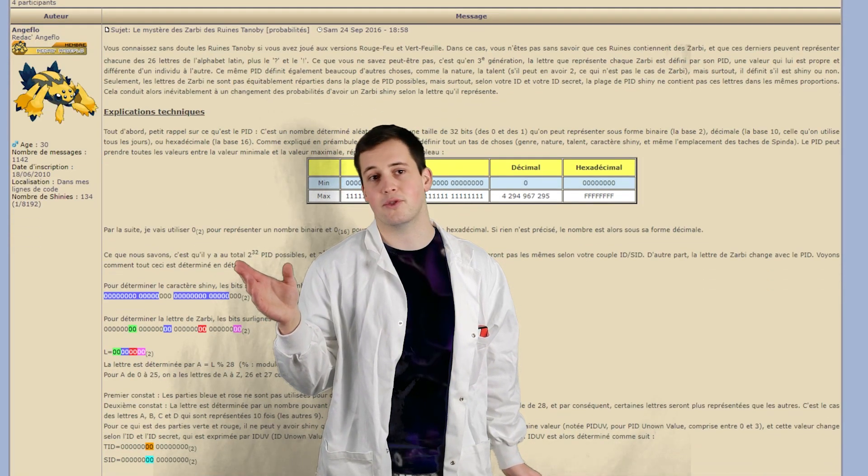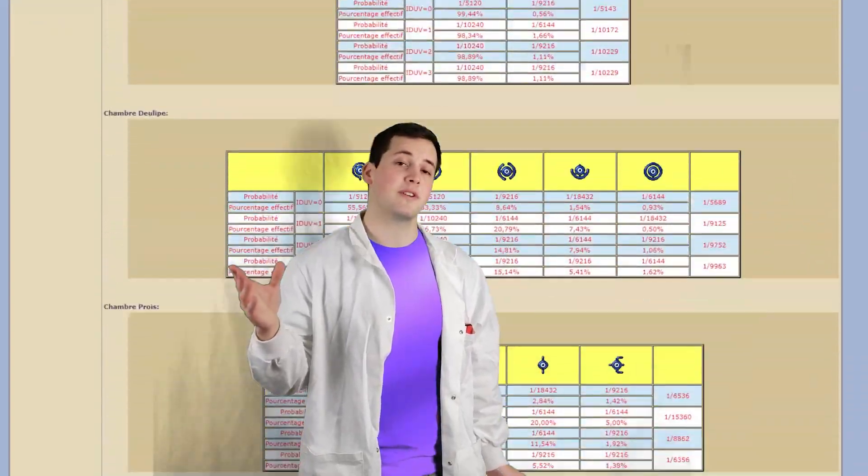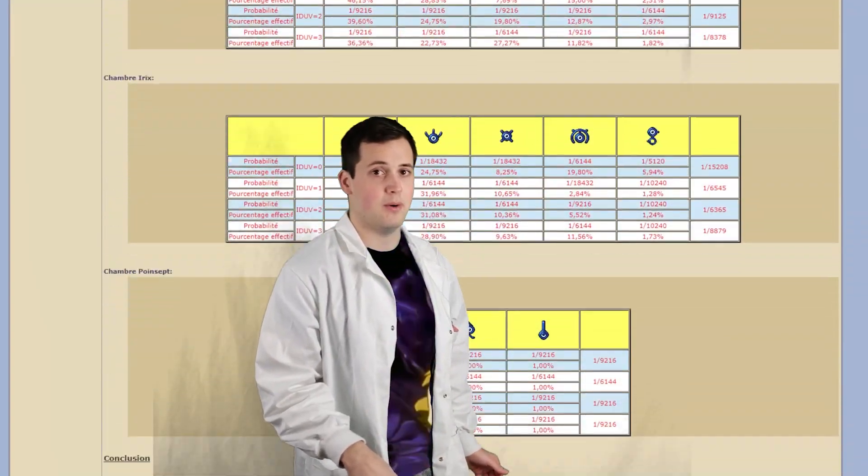To fully understand the secrets of the Tanoby Chambers, we're going to need to break down a few concepts first: how FireRed and LeafGreen determine what letter an Unown will be, how Generation 3 games determine the shininess of a Pokémon, and a little bit of math. The rest of this video serves as a translation of research done by French shiny hunter Angaflo. The original research is in the description below.